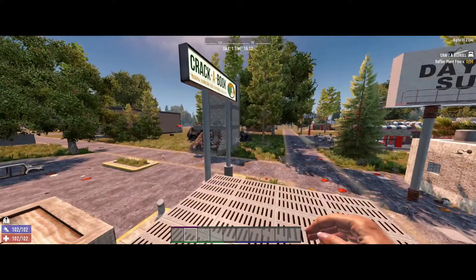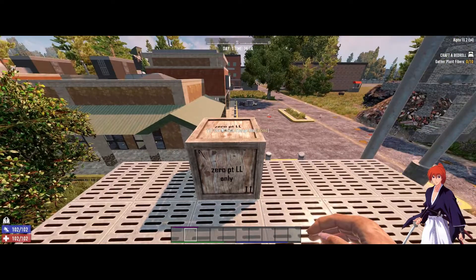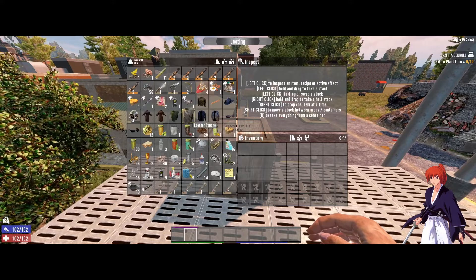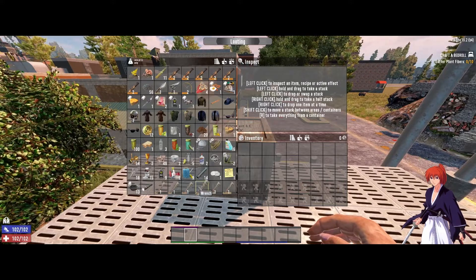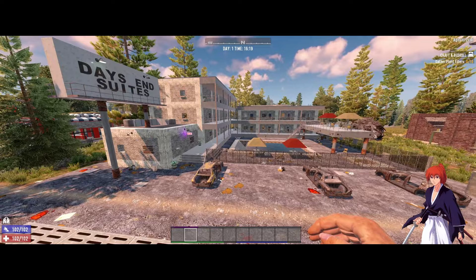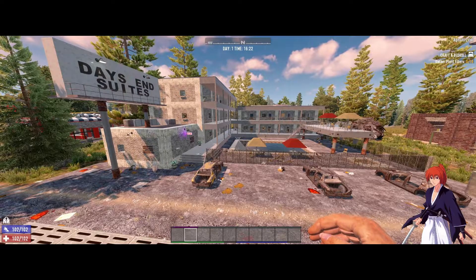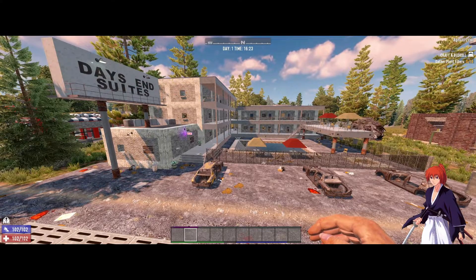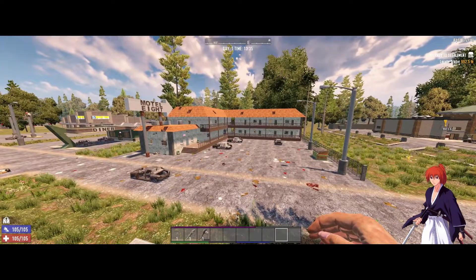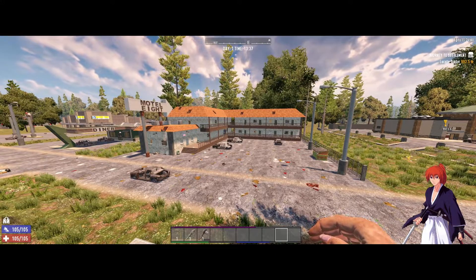Based on what we've seen, you can definitely get by without even having a point in Lucky Looter and still get these nifty items — you'll just have to loot a lot more of those motel places. The thing about these motels is that they're relatively easy to loot even at level one, without high-end weapons or even a blunderbuss.